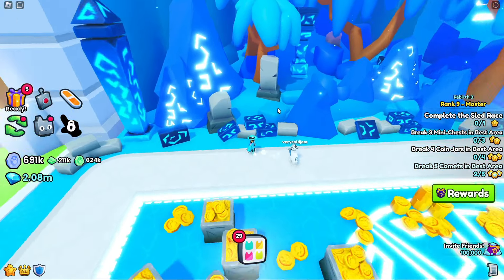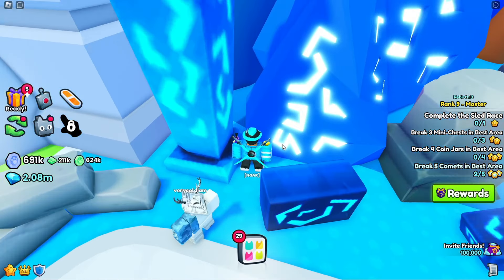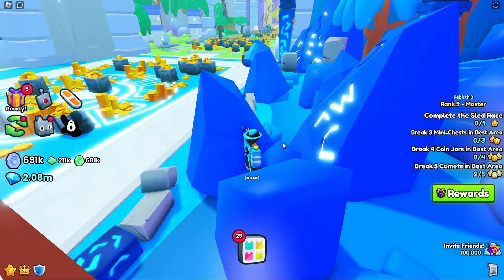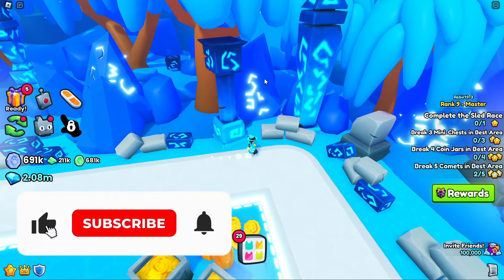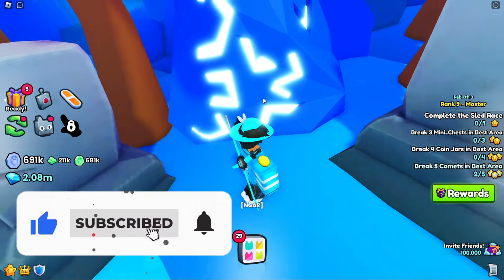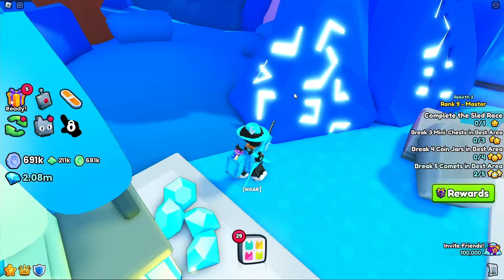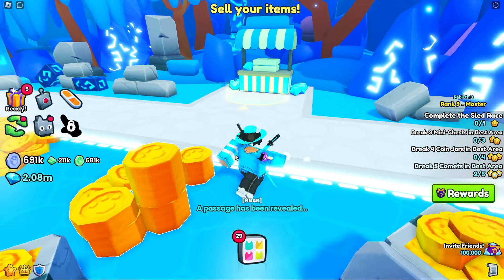Now let's go ahead and go to Area 72. Once you're in Area 72, you want to go over here to this last area. At the bottom of this rock you're going to see a five — click that. Then over here on the next rock you're going to see a three — click that. Then skip one rock and go to the rock where you'll see a two, and lastly go over to this rock and click that one. And there you go — a passage has been revealed.